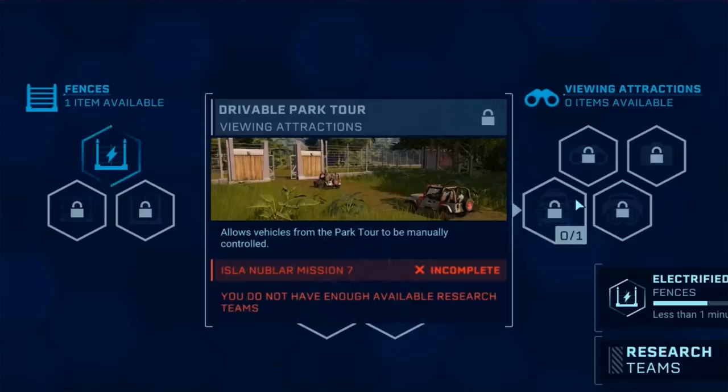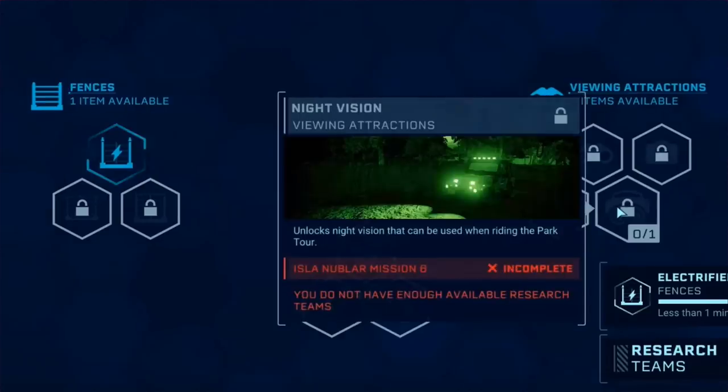Drivable park tours - very similar to what we have in Claire's Sanctuary where we have drivable truck tours. We have to unlock it and we can drive it ourselves. These are basically ranger vehicles, so I don't know if there's much point going for this because you can just drive your ranger vehicle through. But clearly this must have more purpose behind it - Ford Explorer. Moving on - night vision viewing attractions: unlock night vision that can be used when riding the park tour. We know that when Tim was messing around in the jeep he found some night vision goggles, so I think that's where they've taken it from. It allows our trucks to see the dinosaurs at night so visibility doesn't go down.